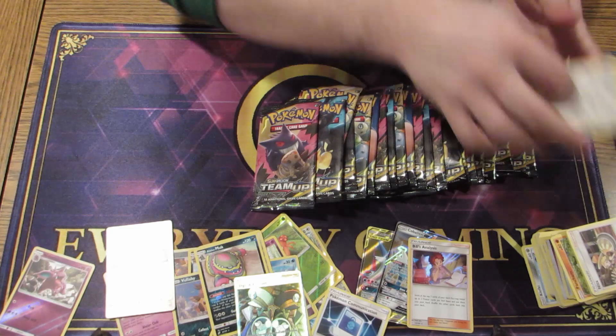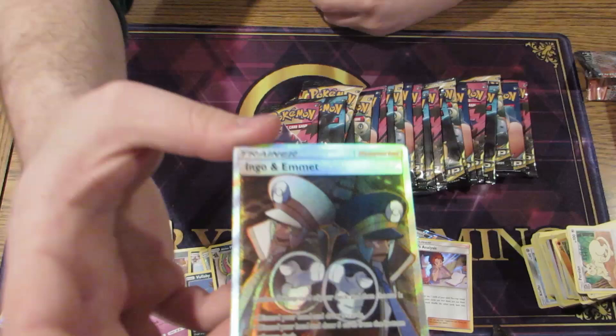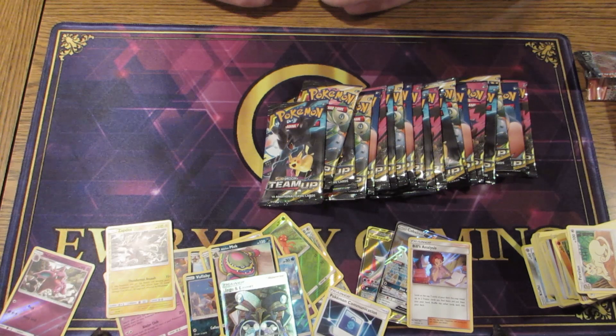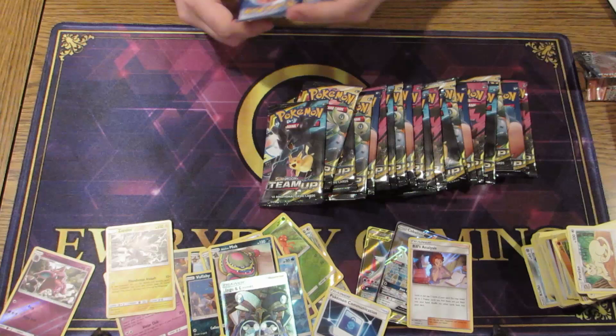That's a really nice art — you got Zapdos — it's a reverse. This is some really nice art on this one. I was hoping to get Erica's Hospitality or something. She's worth a lot of money and she's very, very playable — 40 to 45 dollars. Which is still good because that's going to help you recoup the cost of some of your box.